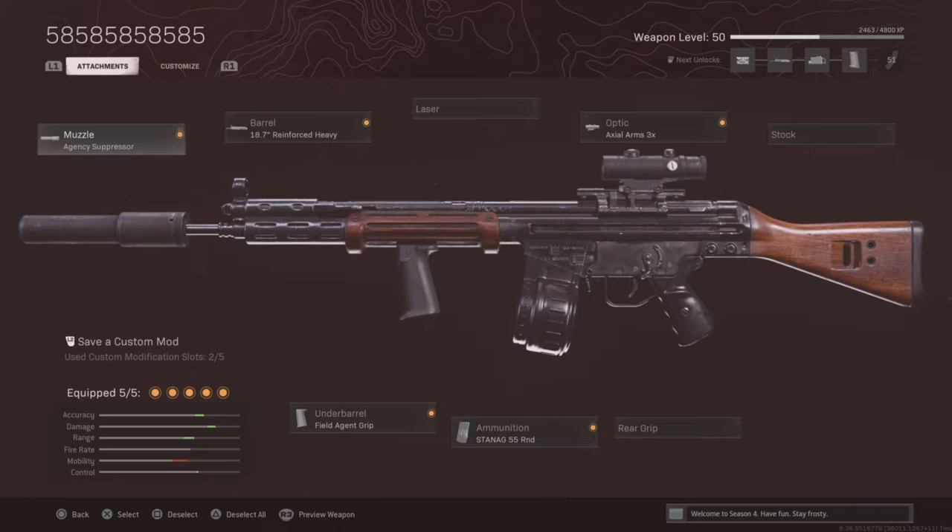And the C58: Agency Suppressor, Reinforced Heavy barrel instead of Task Force, Axle 3X optic instead of the 4X, 55 Round Drum, and Field Agent Grip.